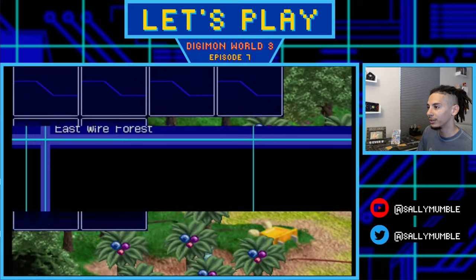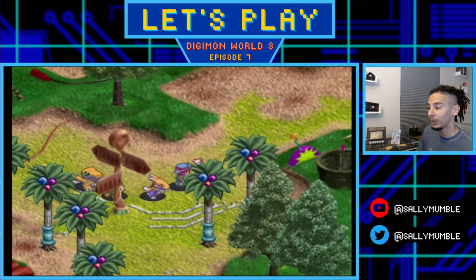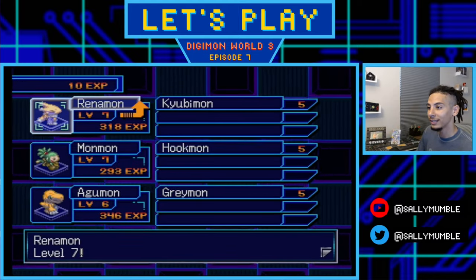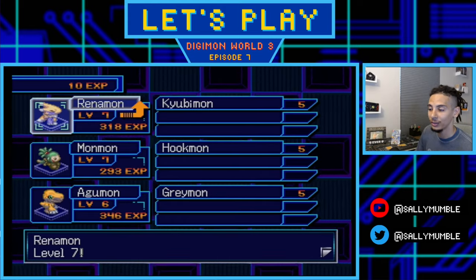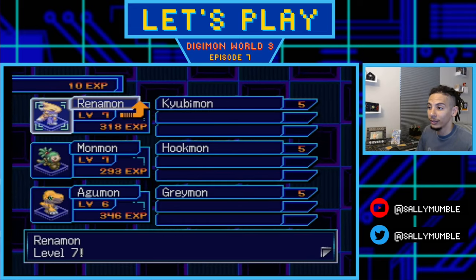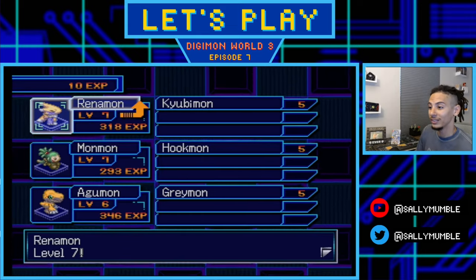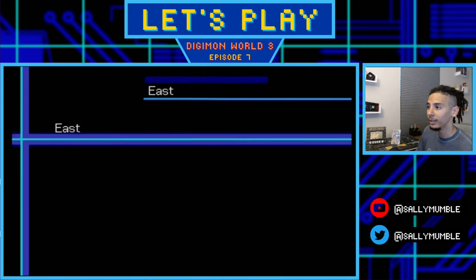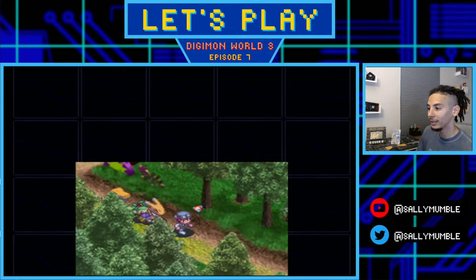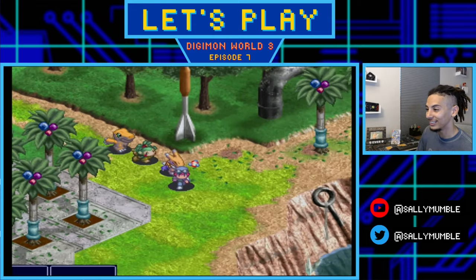Making our way through Eastwire Forest - if your rookies aren't level 5 yet and you're looking for champion forms, grind in the previous section for double XP. Renamon got to level 7 at 318 XP, Monmon hit level 7 at 293, and Agramon is at 346 and hasn't leveled up yet. Keep that in mind as you decide which Digimon to grind. We're heading to Divermon Lake to activate the side quest.